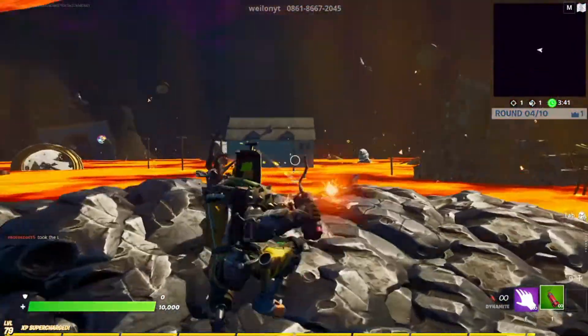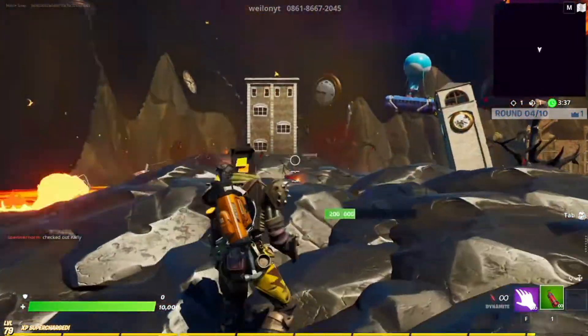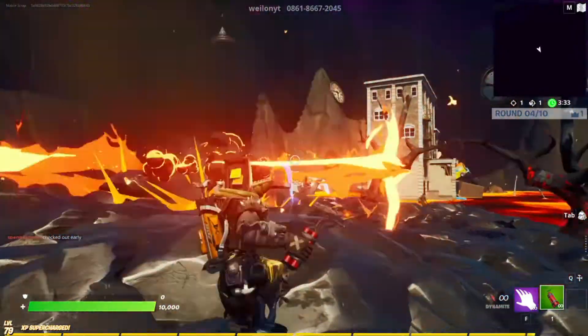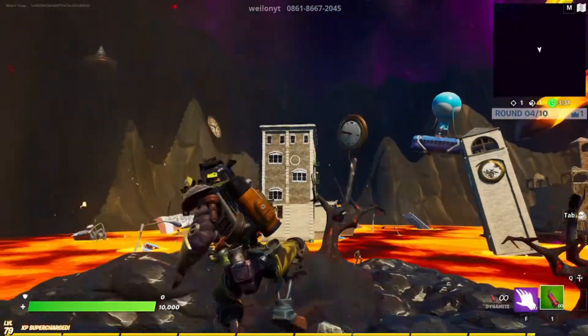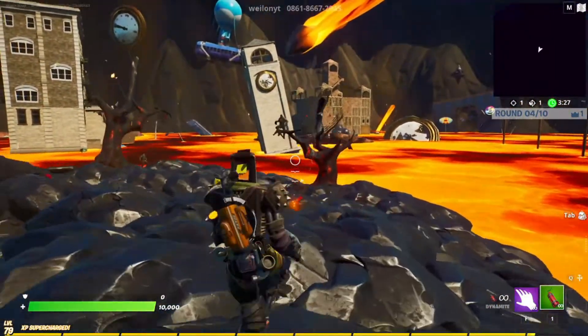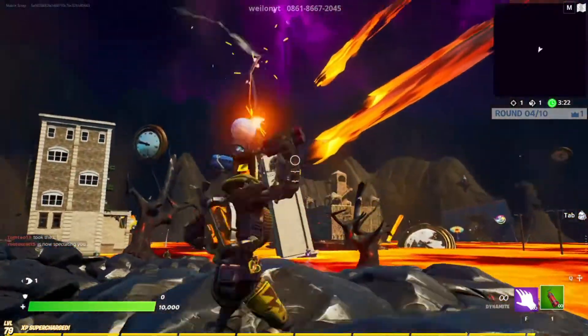You start off by spawning in on these little islands. This one gave you dynamite with 10,000 health, and basically all you had to do was throw the explosives on the floor. I already had a go at this and didn't record it, so that's why I've got one extra win — I was just testing it to see if it was worth recording.